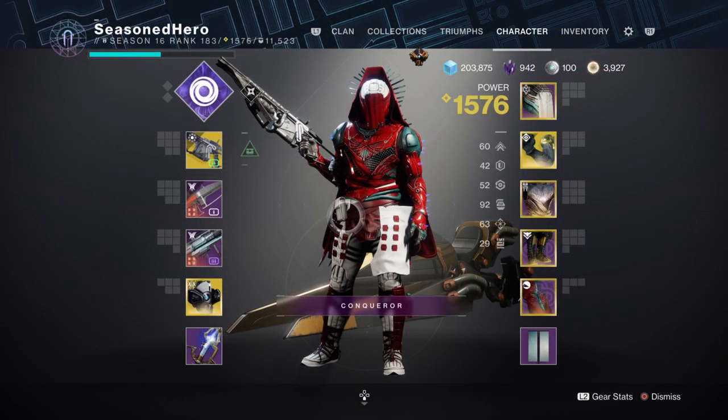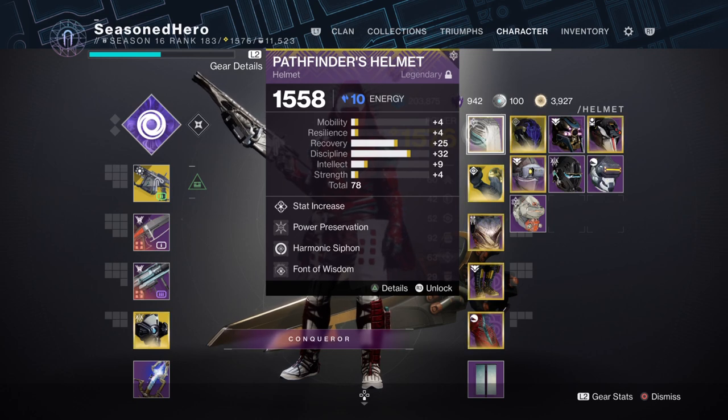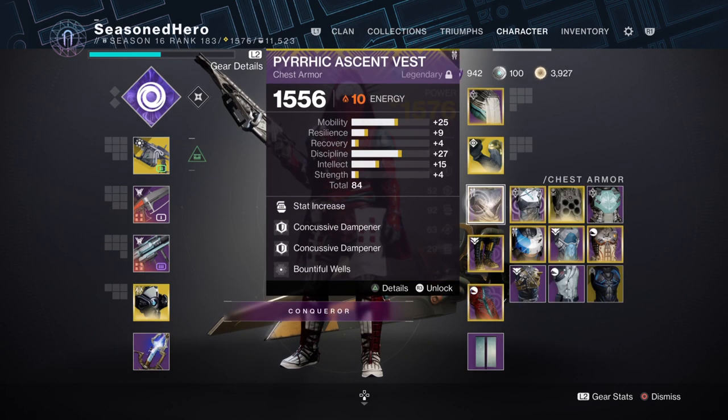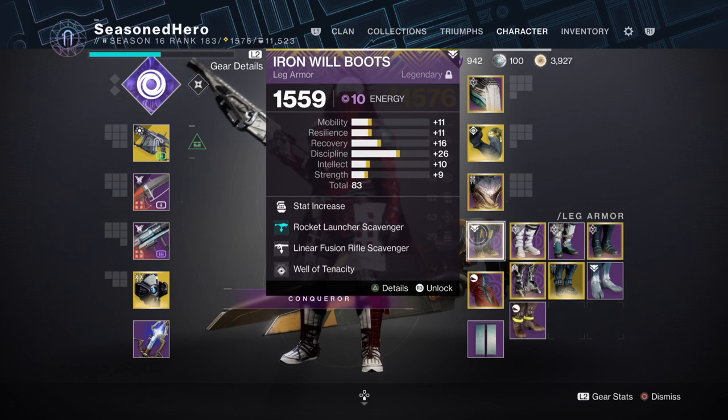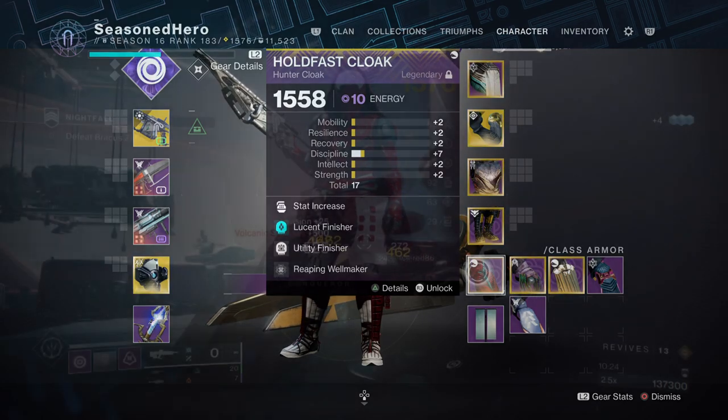Now with everything covered, here's what it looks like compiled into one. For Head: Minor Intellect, Power Preservation, Harmonic Siphon, and Font of Wisdom. Arms: Discipline, Fastball, Elemental Ordinance, and Sect of Insight. Chest: Discipline, Concentric Dampener x2, and Bountiful Wells. Legs: Discipline, Rocket Launcher Scavenger, Linear Fusion Scavenger, and Well of Tenacity. Cloak: Minor Discipline, Lucent Finisher, Utility Finisher, and Reaping Wellmaker.